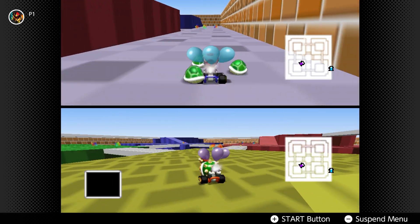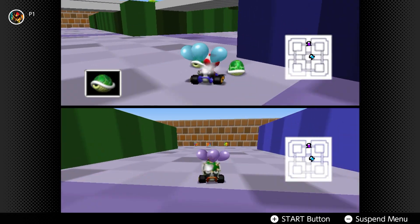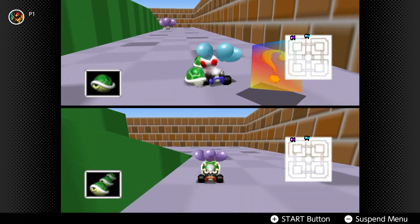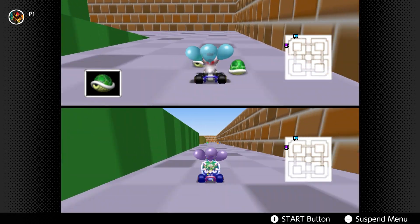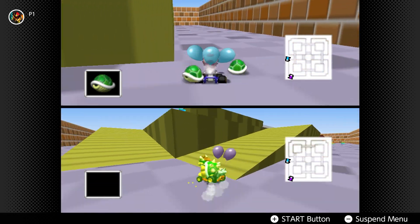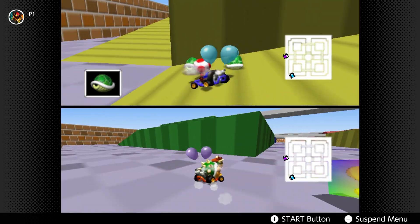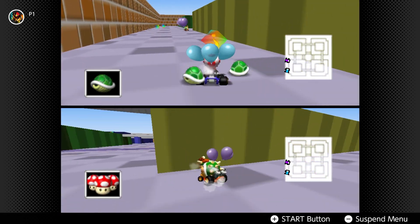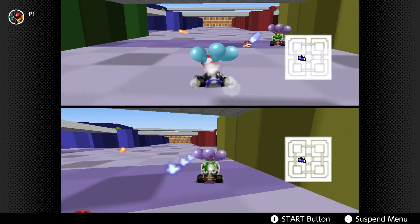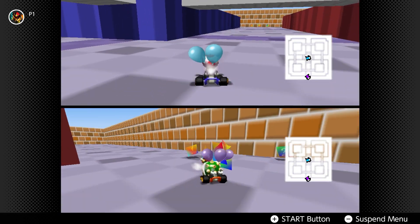Three green shells — protection and then some. Run, Bowser! For those who don't know, green shells also had infinite lives. Oh! Well tried.